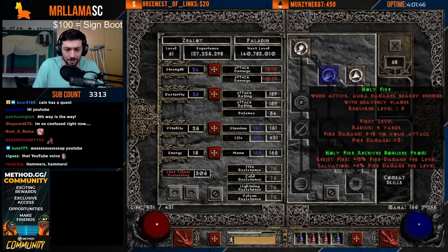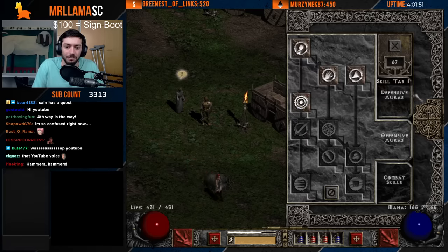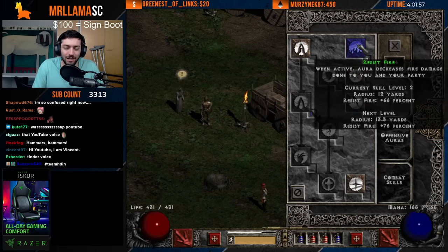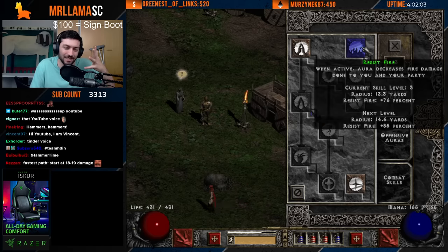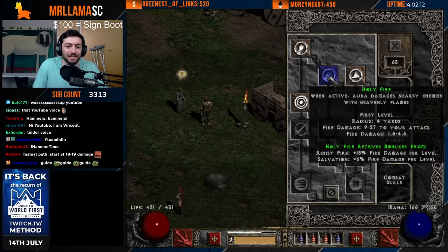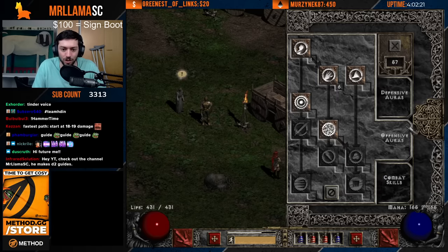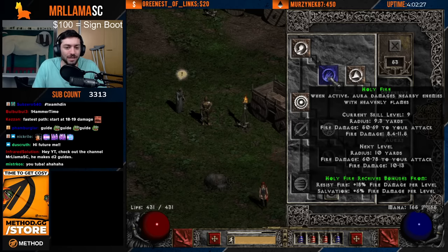For our skills, level one into Might, level two into Sacrifice, and then at level six you get Holy Fire. We also get Resist Fire because Holy Fire gets bonus fire damage from Resist Fire. So we're just going to pump up our Holy Fire until we get to level 12, where we will place a point into Zeal, and then keep boosting our Holy Fire.